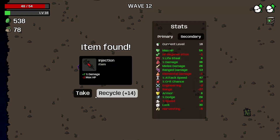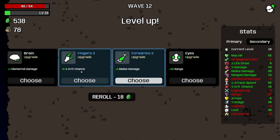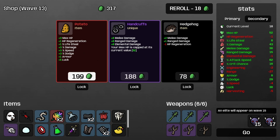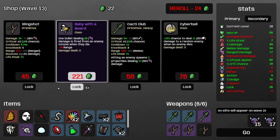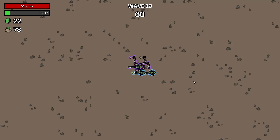Very happy with that. We'll take some more of that. 15% attack speed — you can't fault that for melee. Interesting shot — definitely going to take that. Not going to take handcuffs too early. Hedgehog we'll take, Baby with the Beard is massive. All of these are good — we know what we're buying next.